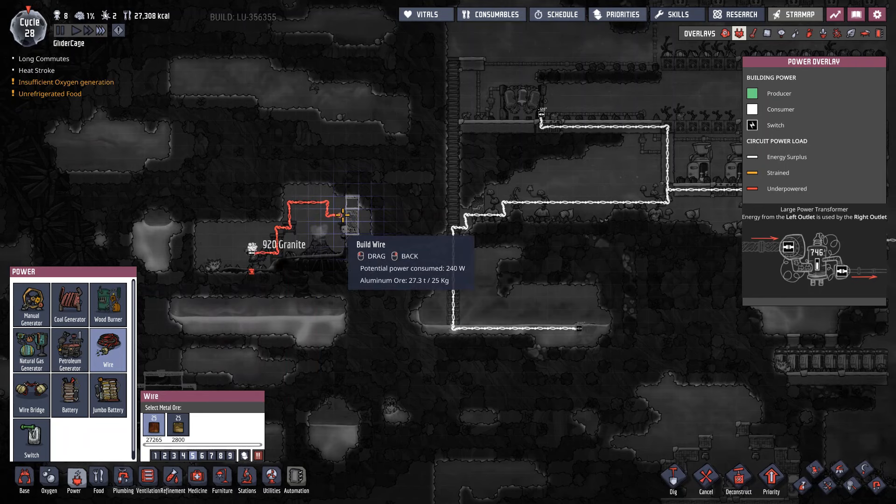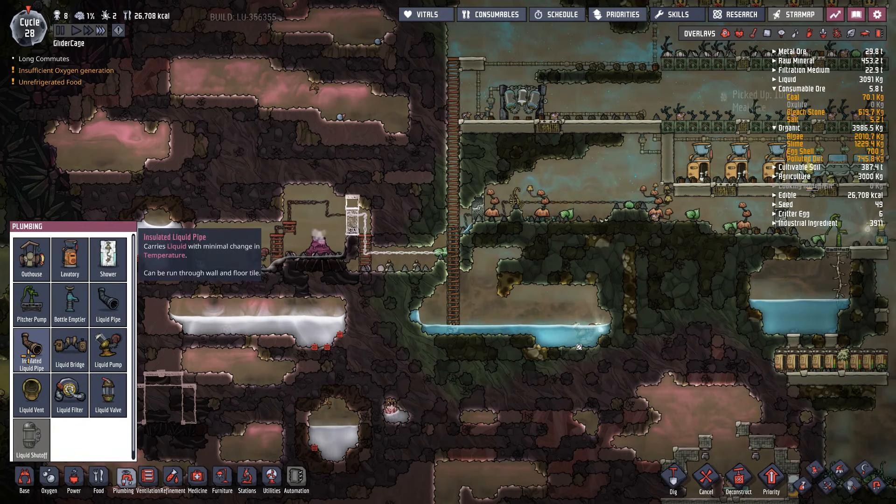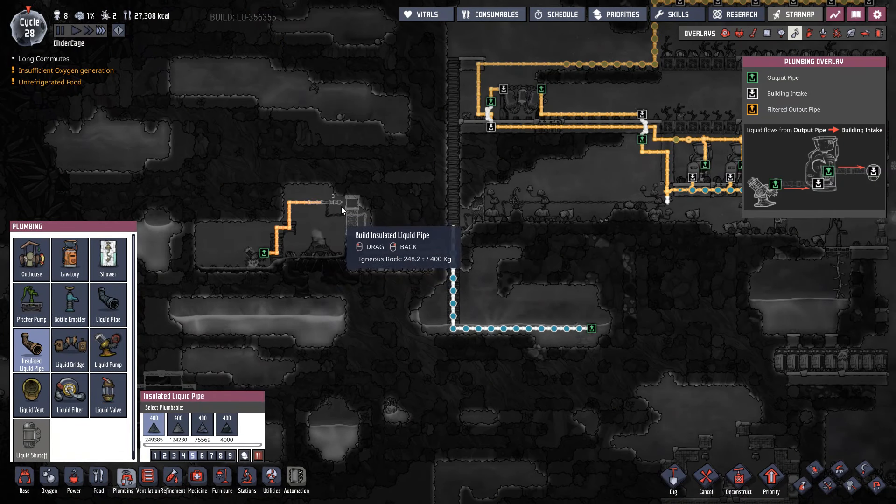We better get the power through the hot spot — just connect it in. And then plumbing. I don't know that we ever even assigned... okay, we did do a little bit of plumbing.